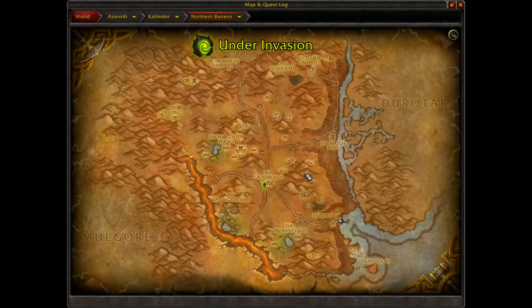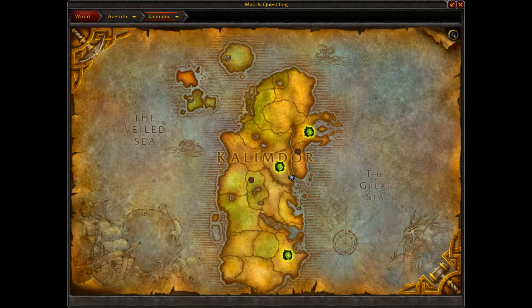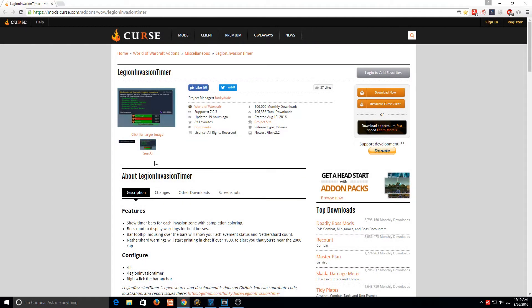After you are done with this invasion, you could probably do Azshara, which is a little bit north of Orgrimmar. That's a pretty easy way to get from spot to spot, which is why I like to have my hearthstone in the Vale of Eternal Blossoms. This is the add-on I was talking about — it's a Legion Invasion Timer. I'll put a link down below in the description. It shows the timer bars for each invasion zone and gives you a DBM-type interface when you're attacking one of the bosses or skulls. If you want to check the interface and options, just right-click the tooltip by the map or do slash LIT and you're ready to go.